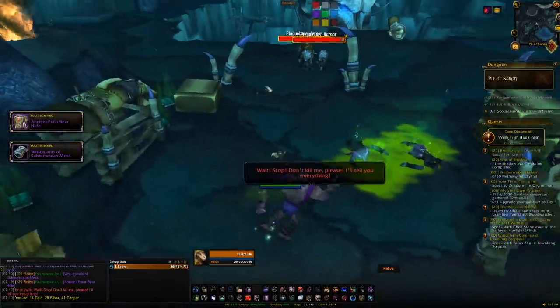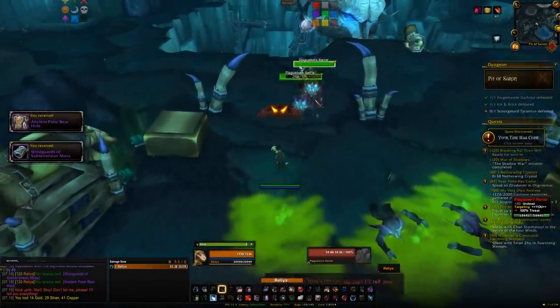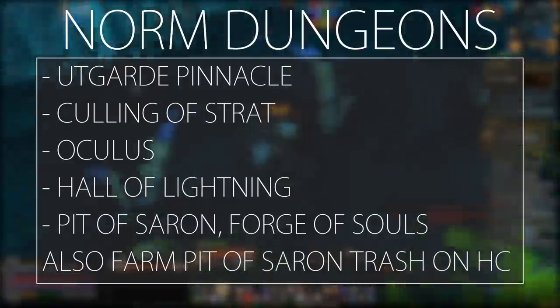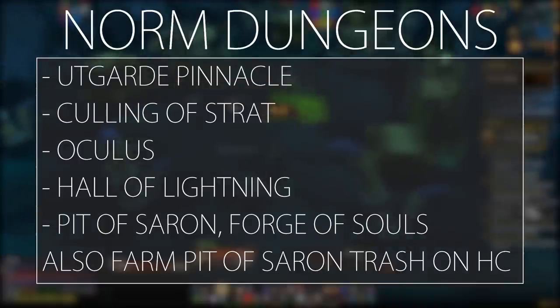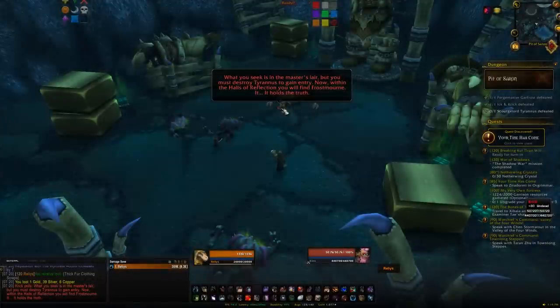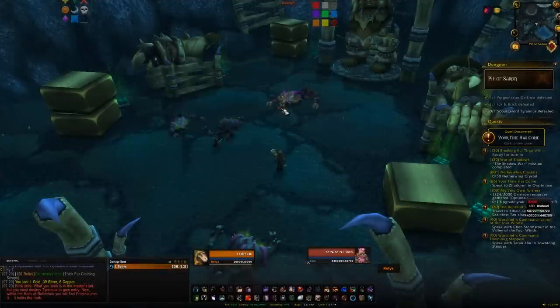All Northrend heroic dungeons give Wyrmrest Accord reputation with the tabard, and certain ones on normal also give rep — Halls of Lightning, Pit of Saron, and Forge of Souls on normal all work. Pick one, farm it on normal, and do your rep. I recommend doing a bunch on heroic first since you get a bit more rep, then grind out normal runs until exalted.